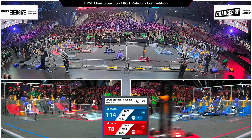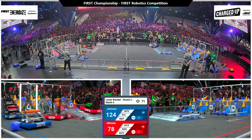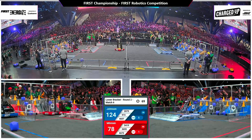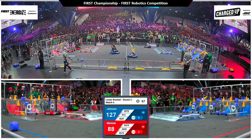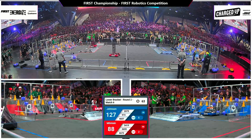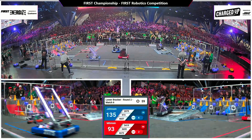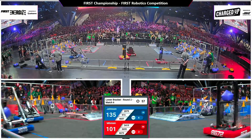A collision center field with a blue alliance set of bumpers, but they find their way up and over the charge station back into the community. Holding on for dear life, the red alliance scores every way they can, and gray box with another quick thinking move up and over the charge station to deposit that cube.